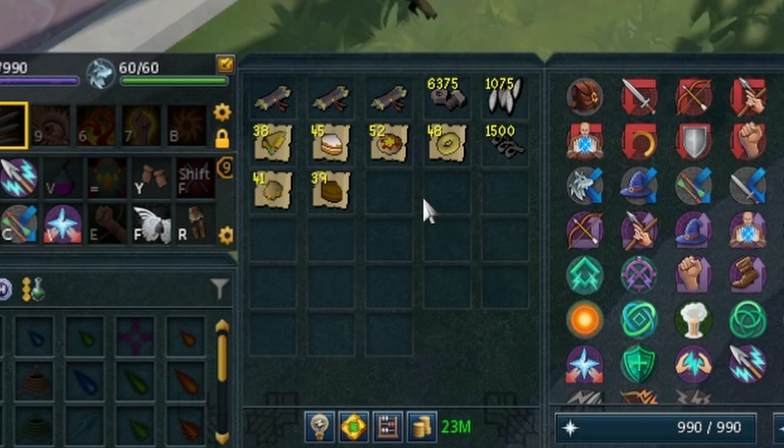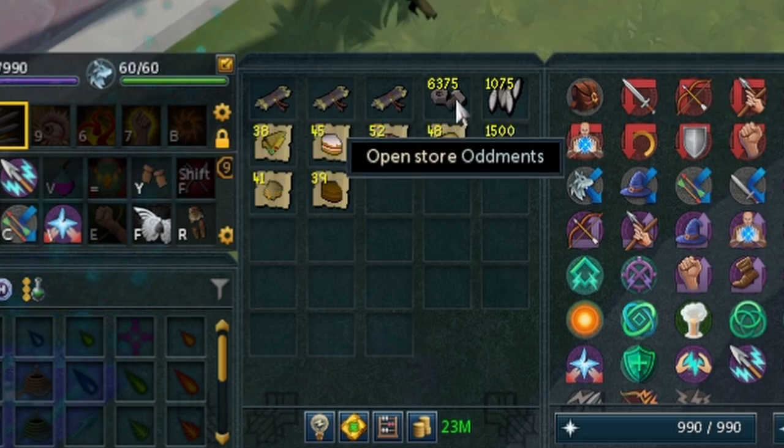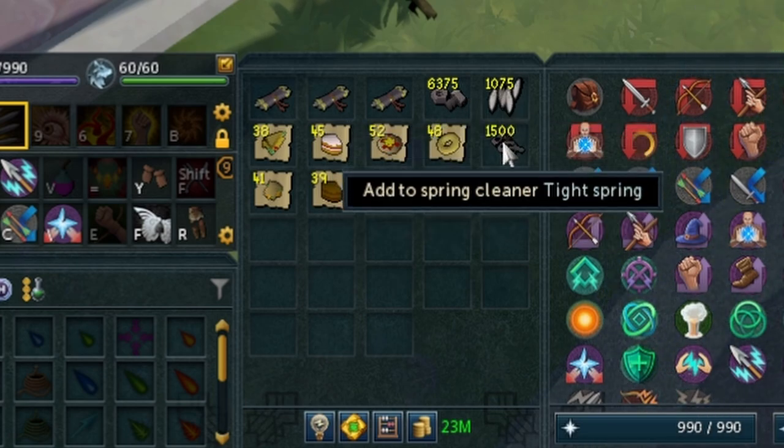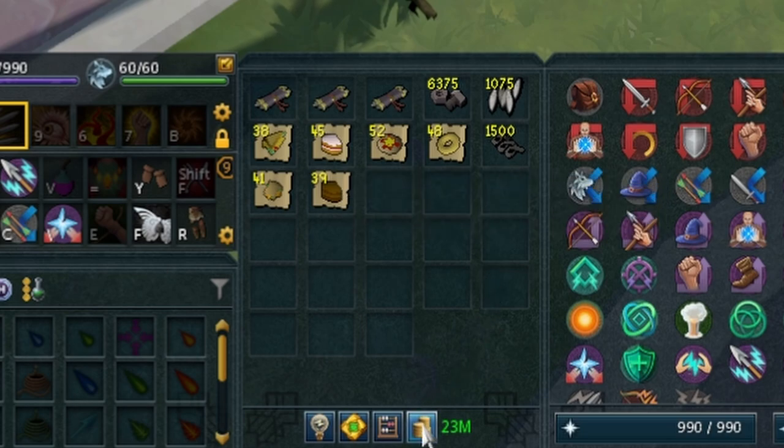After all of those, we got those three titles. We have 6,375 oddments, 1,075 silver hawks, and 1.5k springs, and 23 million in pure cash from those. So you know, 23 mil just from extra skilling and stuff. I can see why people like these as an extra. It does make sense, but my only problem with stuff like this is usually when it comes down to the MTX sort of pushing of sales and stuff. But I guess that's just a personal thing.